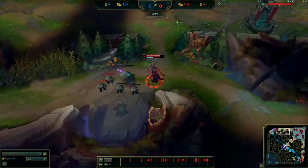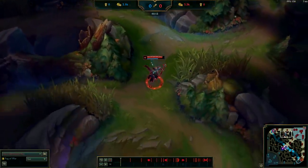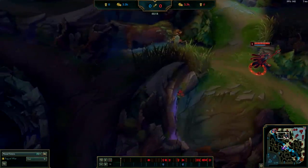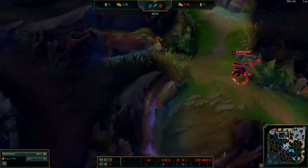And as you can see, I'm full HP playing a mage in the jungle — really, really fast clear. The beauty of this clear is it gives you so many options. You're getting your red buff, which is the most important buff. You're getting Golems, which is the highest experience camp — arguably the most important camp in the game.